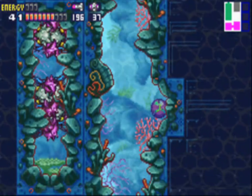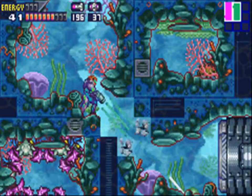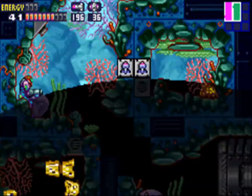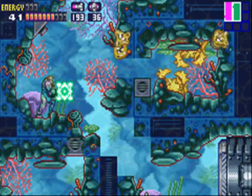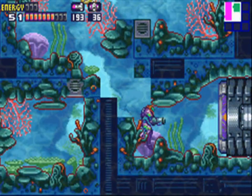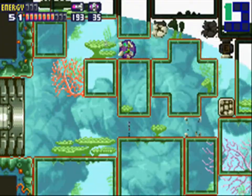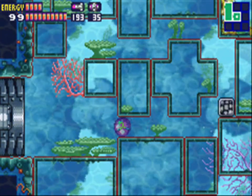First stop — this little hole right here. Here's how you want to do this room: lay a powerbomb right here to get up here, so you don't absorb any of the X, because you don't want to. It'll spawn two of these golden crab guys, and once you kill them, the door opens. Lay another powerbomb to make this quicker, and we got another E-tank. Huzzah!